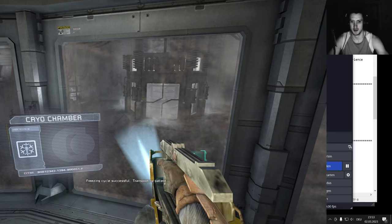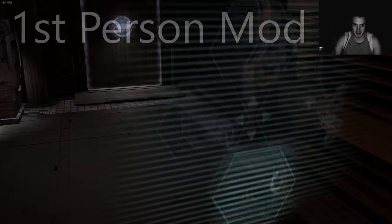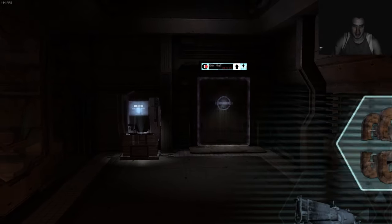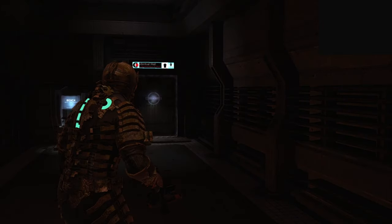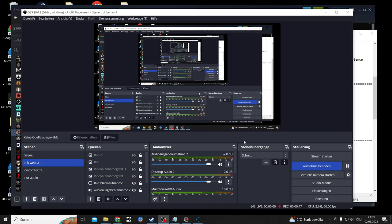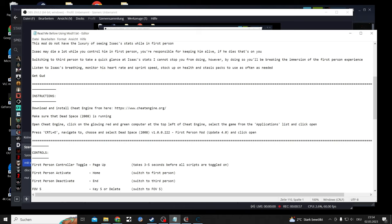Ladies and gentlemen, let me blow your mind with a new Dead Space 2008 mod. I'm gonna show you the mod — it's gonna get confusing, just bear with me. It's kind of trippy — you can switch into first person and play like that, and switch out with keys. I'm just gonna show you real quick what's going on. That's Cheat Engine — that's the way I can make this mod work.